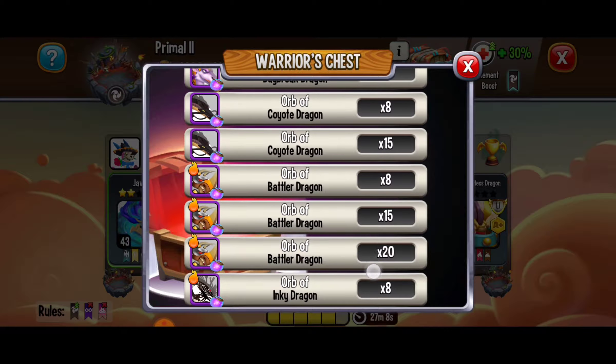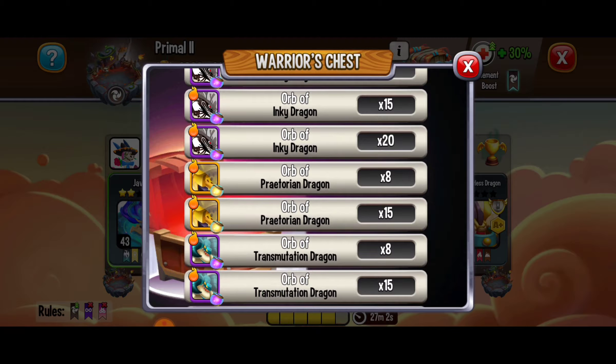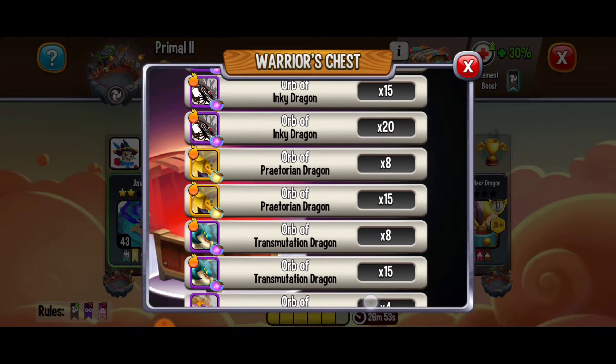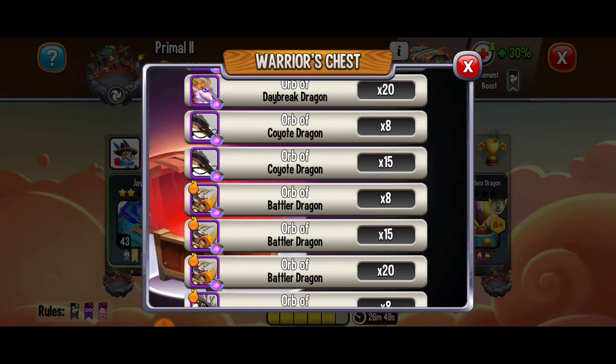So this is one way to get those dragons. There are a couple other dragons in the chest as well: the battler dragon, the inky dragon, and the praetorian dragon. You're looking for that orange flame right there on the dragon icon — that tells you if a dragon has skills. By obtaining warrior's chests, that's a great way to get orbs so you can summon one of those dragons.